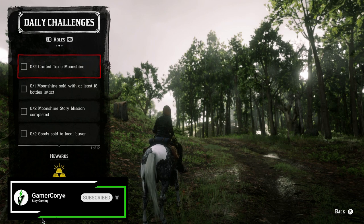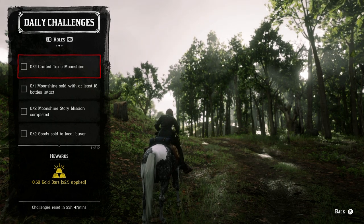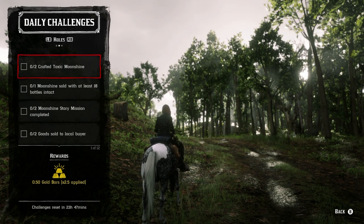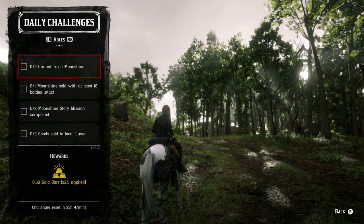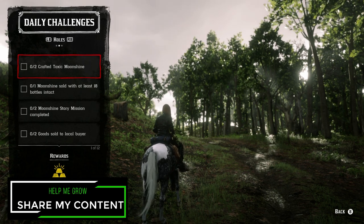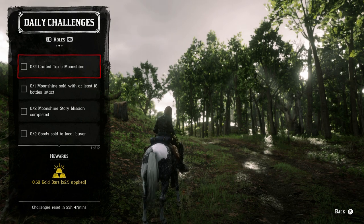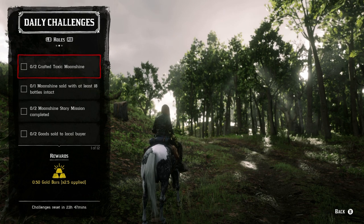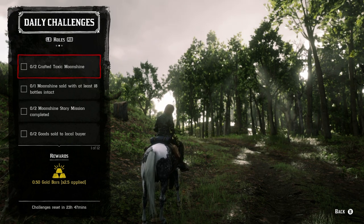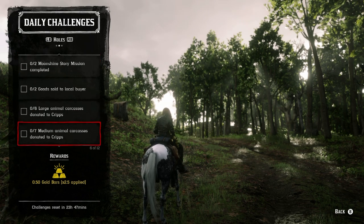The first moonshiner challenge is to craft a toxic moonshine — this is easy if you have the pamphlet, but if you don't have the money don't purchase it since it costs $500 and you'll rarely use toxic moonshine. Next is moonshine sold with at least 18 bottles intact — just make sure you don't destroy two bottles during delivery. You also need to complete two story missions, either through the progress menu or by talking to Maggie.